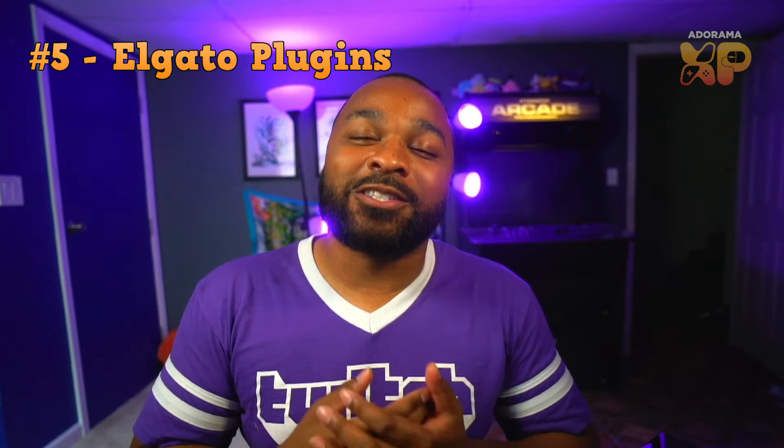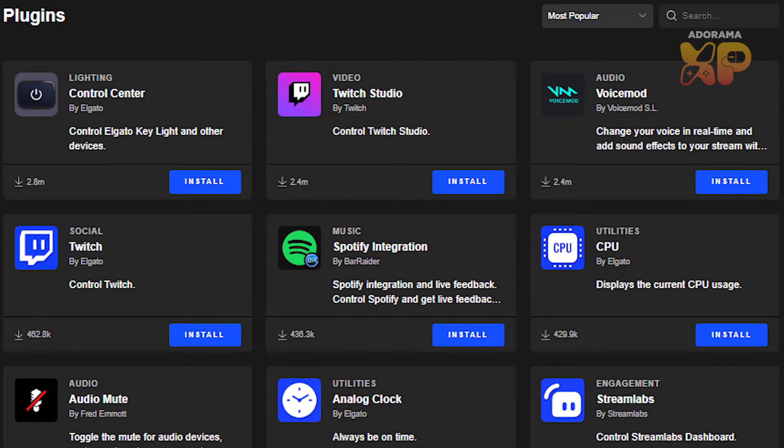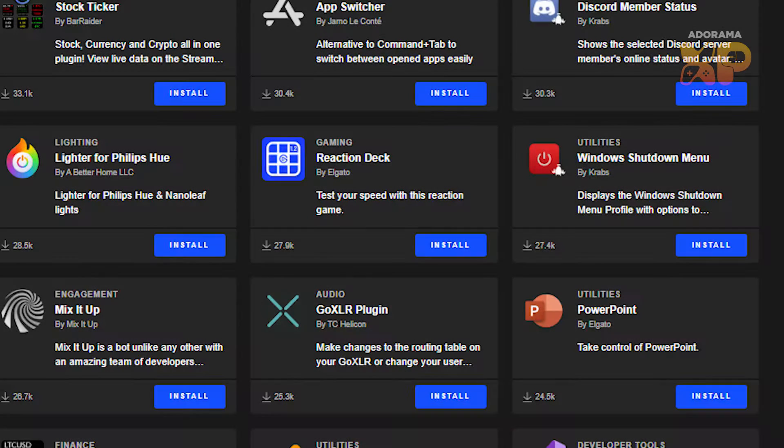For my fifth and final recommendation, this is probably the broadest but also potentially the most useful: check out the plugins available for Stream Deck. I've seen plugins for Spotify where you can switch music and play certain songs, and I've seen one for Visual Studio Code — which surprised me as a coder — and even plugins for Philips Hue lights, like the ones behind me, that you can use and control.